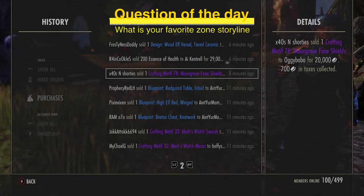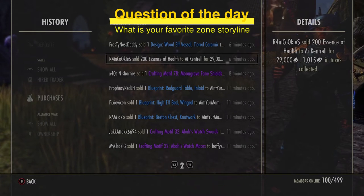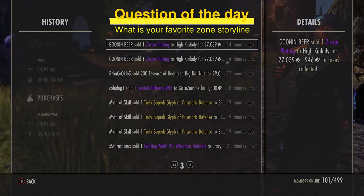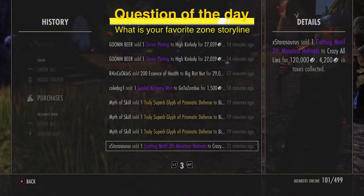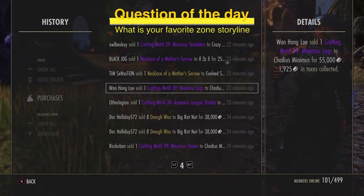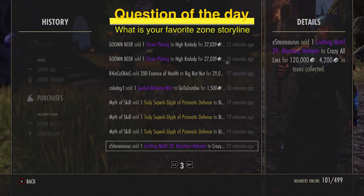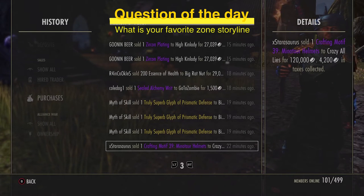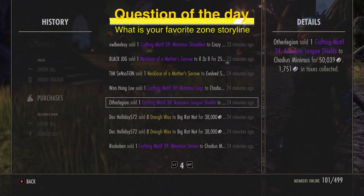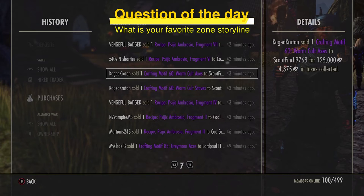A sold listing is a physical data point — you're not guessing what something will sell for, you're looking at what actually sold. These health essences sold for 29k, which I believe is over market value. Also keep in mind what body pieces sell for more — generally bigger pieces like legs and chest sell for more, but there are exceptions. For example, the Minotaur helmet commands 120k because it's a visually impressive cosmetic piece.